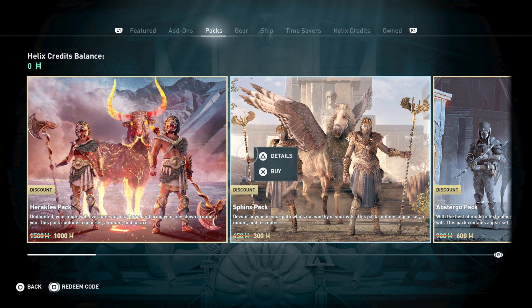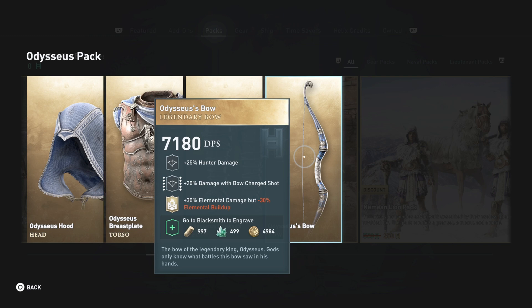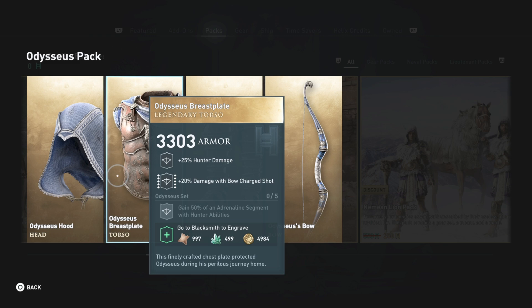I don't think I was impressed with the Odysseus pack. It has 30% elemental build-up but also minus 30% elemental build-up with damage, and decent hunter damage. There's 30% damage with bows on distant targets, which is pretty decent, but I'd rather see that on some epic gear. The gain of 50% adrenaline per segment with hunter abilities isn't really worth it if you already have a great hunter build doing huge damage. I'd pick this up through the Oikos but wouldn't spend money on it — so this is a no from me.